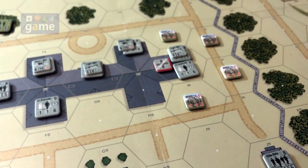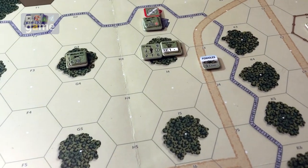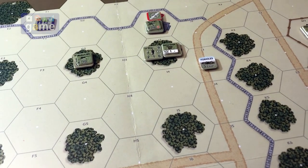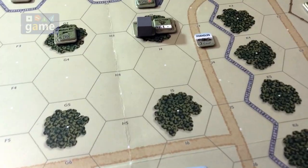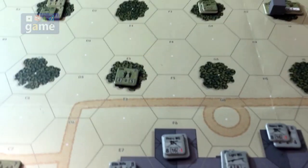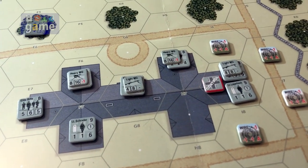The Americans are on their second order. The first thing you do is pick a leader and pick a hex that the leader has line of sight to. That leader is going to activate — I like to put a little marker on the leader so I don't reuse him in the turn. He's activated and now we're going to try to lay down smoke to move these guys in to attack this building. This is scenario four.